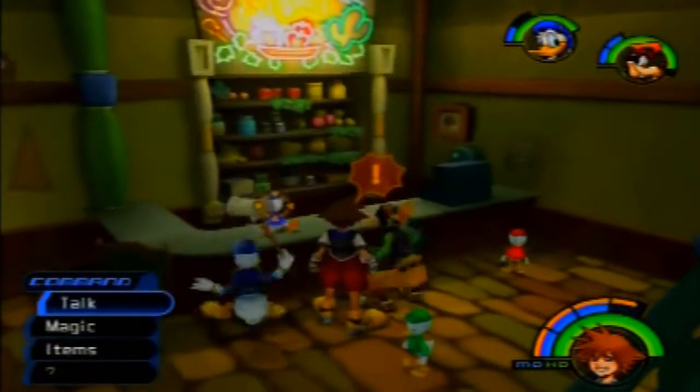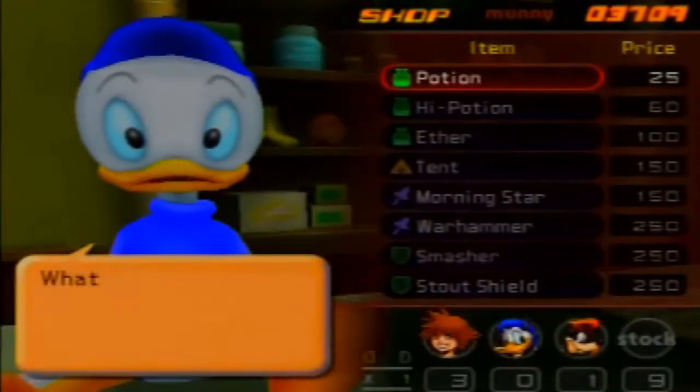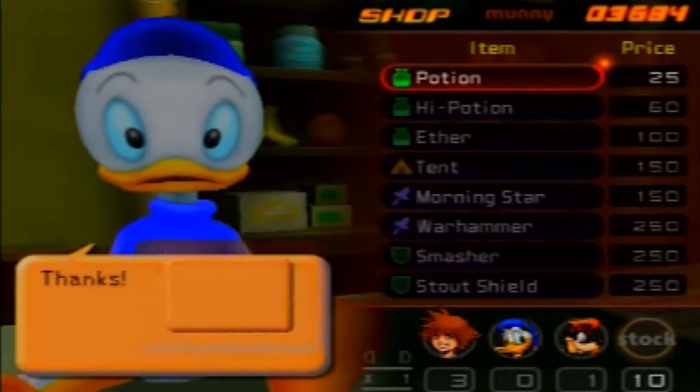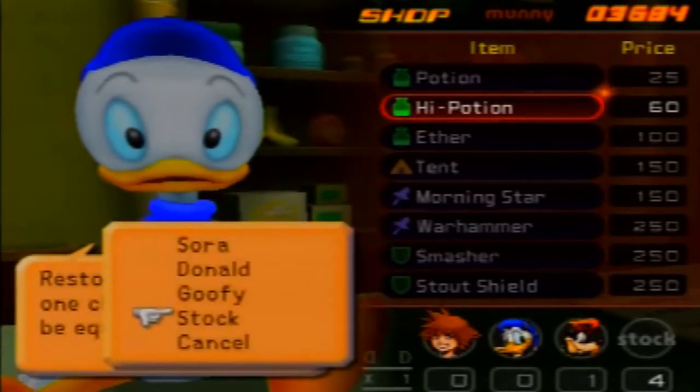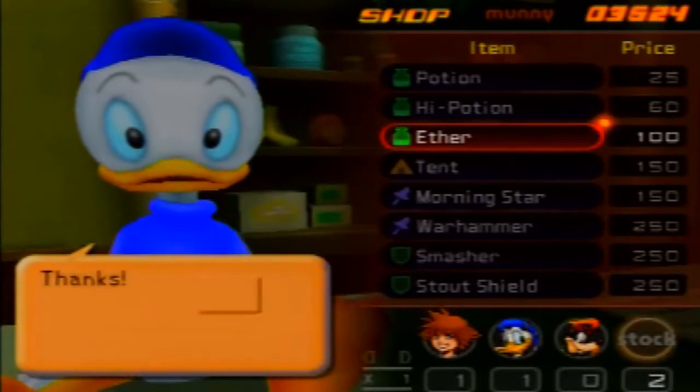I skipped right to the item shop here. I'm just going to restock some items - potions, I have a stock of nine so I'm going to make that ten. I don't really worry about Sora's and Goofy's high potion stock too much - I have four, I'll make that five. Ethers, I'm going to make that a stock of three.